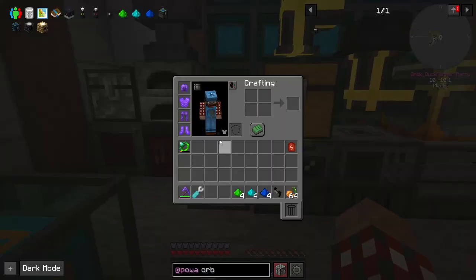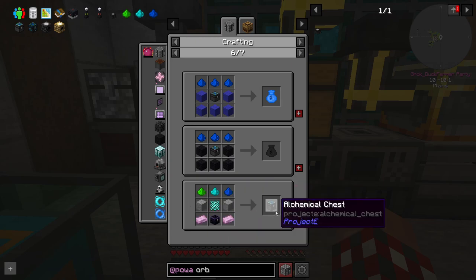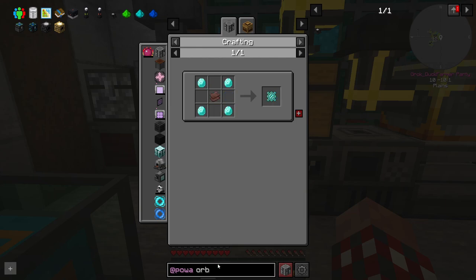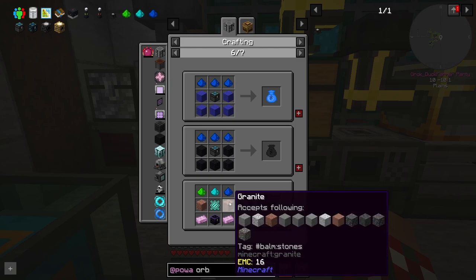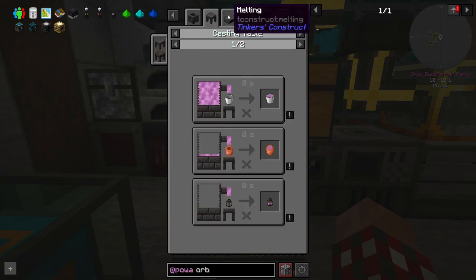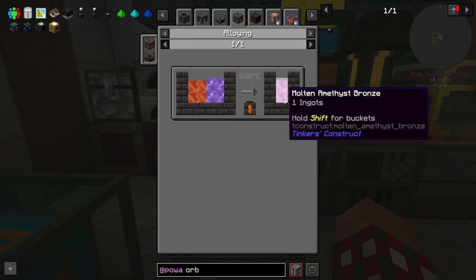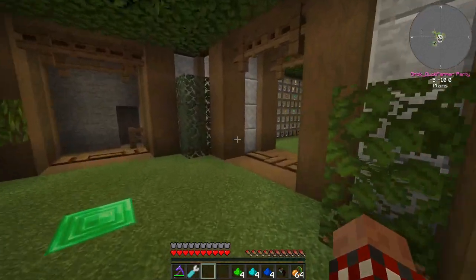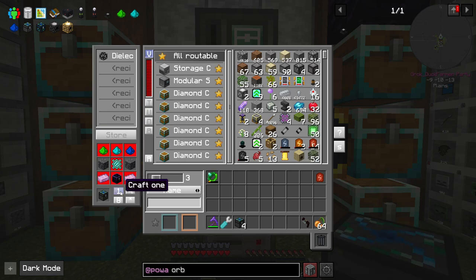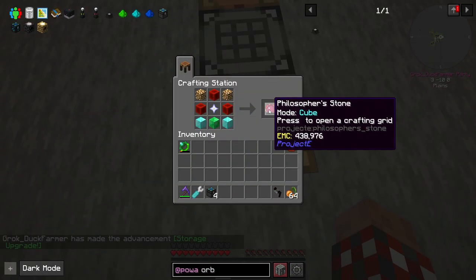I was sitting there thinking — if I've got this, what can I make? The answer is the alchemical chest. That requires obsidian chests, diamond lattice — which is diamond and netherite scrap — and amethyst bronze. For amethyst bronze you use alloying: an amethyst shard plus a copper ingot gives molten amethyst bronze. I've got all the stuff to make four temple chests. Why am I doing all this? Because I want to do stuff with the philosopher's stone — let's make one of those.